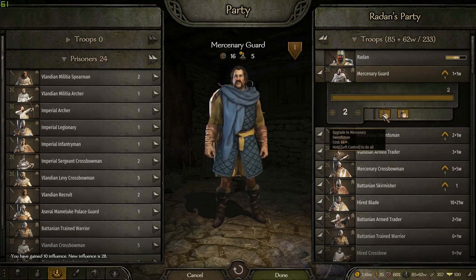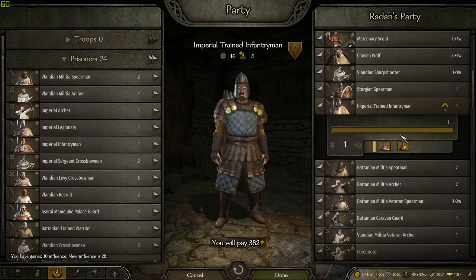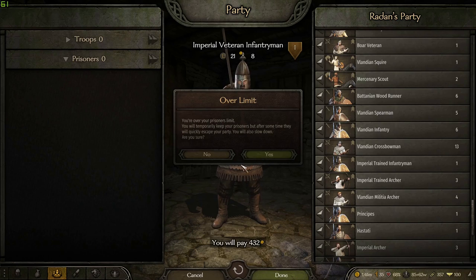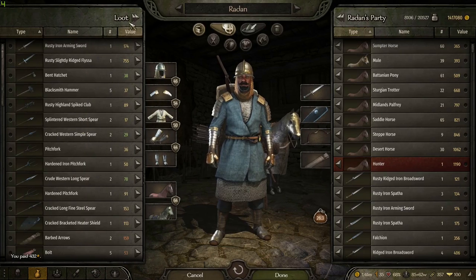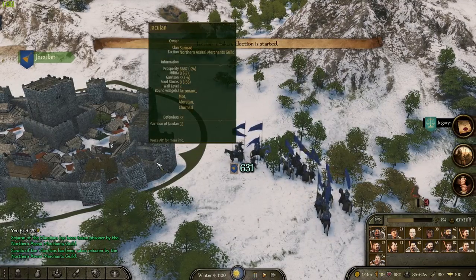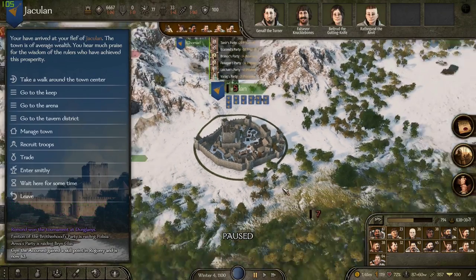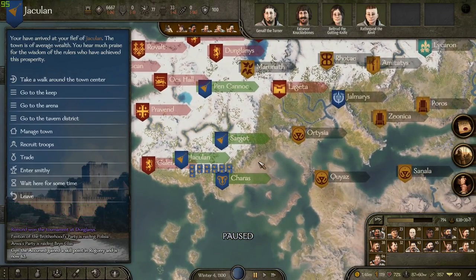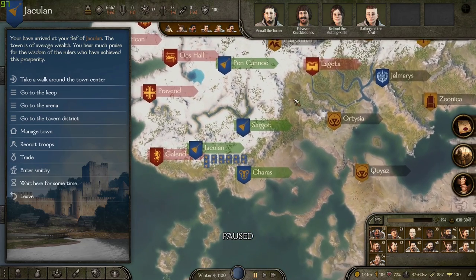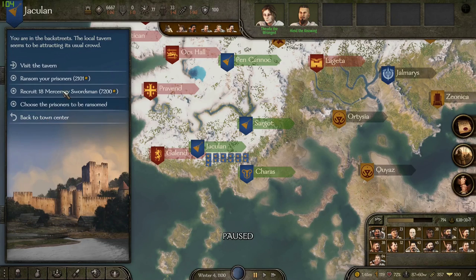I wonder what's gonna happen with this city and who's gonna get it. I'll take all the prisoners because we can ransom them as well as put them in the actual city. Let's take that loot — thank you. Jack-o-lan has been taken! The games — oh look, Gata was taken by the Landians? That is crazy. I'm impressed they took something from the Sari.